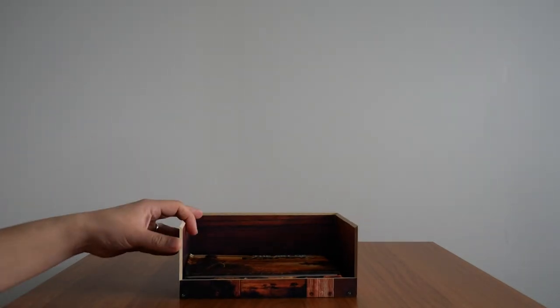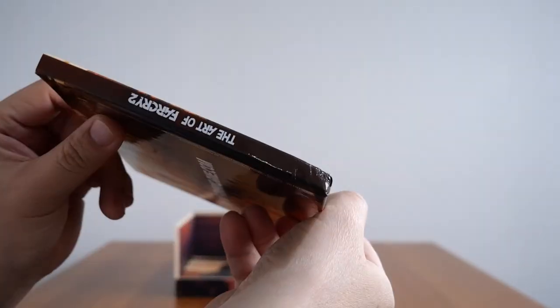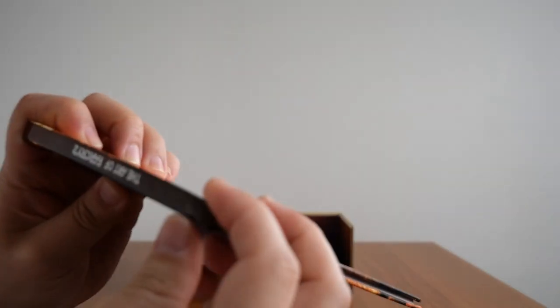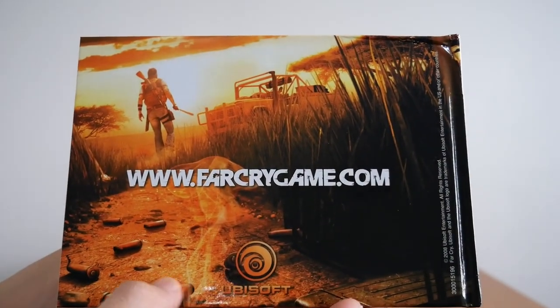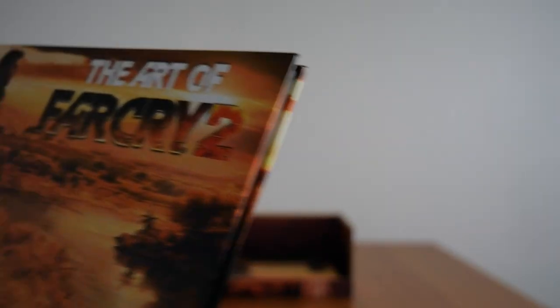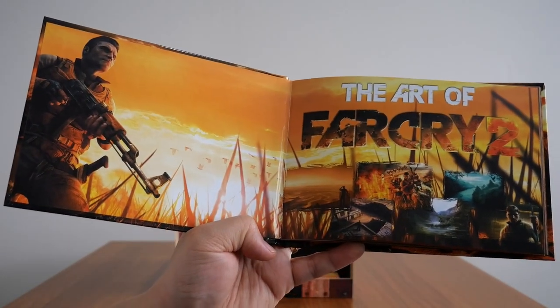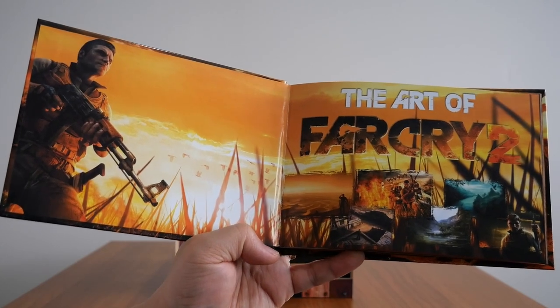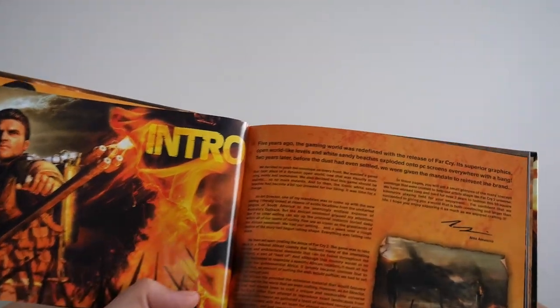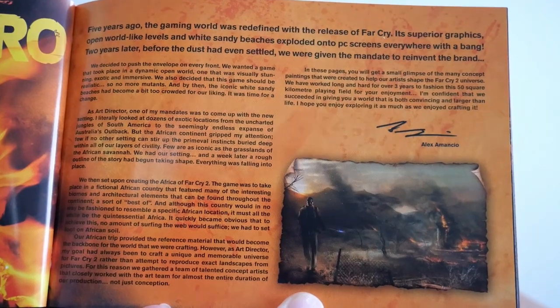Below that we have the Far Cry 2 art book — not too thick, but it's alright. There's the front, spine on the other side — it is a bit squished in here, though I don't think that's my fault. The back shows the farcrygame.com website. I'm going to have to do a separate video on all these art books so you can see them in more depth. There's an intro page — you can pause and have a read if you want.